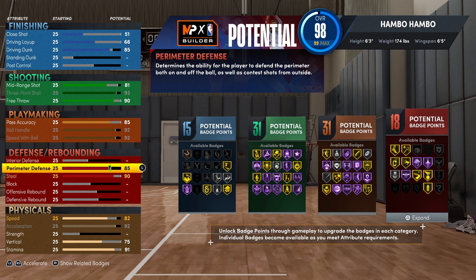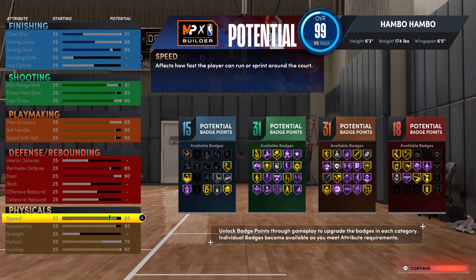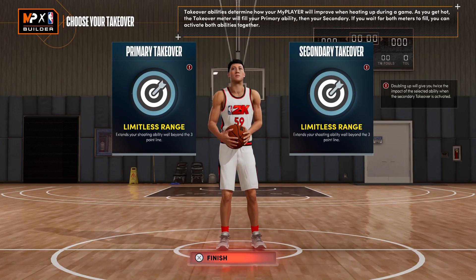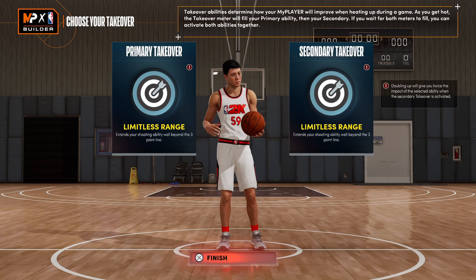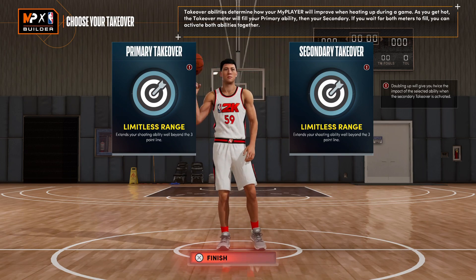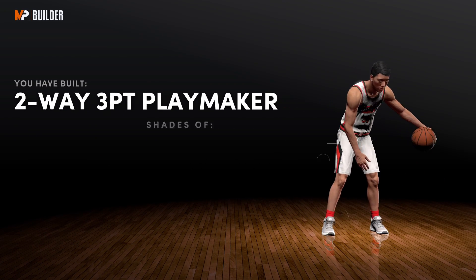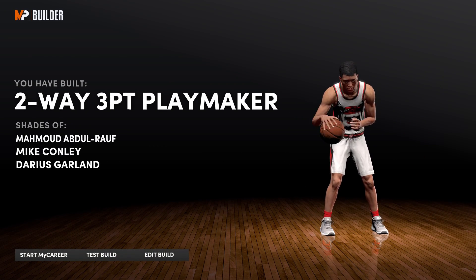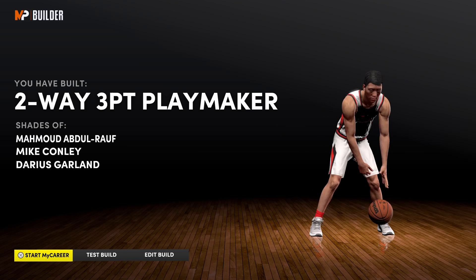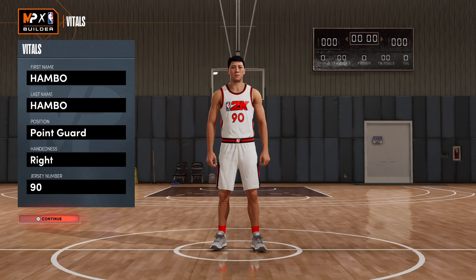With those changes, bump up your free throw to 80, and with the leftover ratings I'd recommend a 97 stamina and 85 speed. For takeovers, I went with double Limitless Range — especially for a three-point hunting build like this, those are the best. This ended up as a Two-Way Three-Point Playmaker, which is a very accurate name. I also have a gameplay video with this build, so check it out.